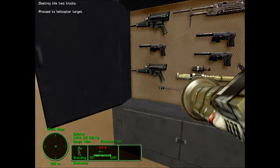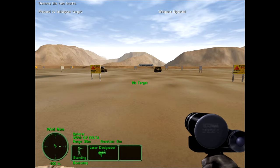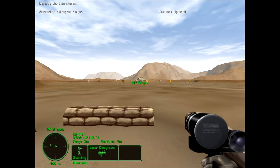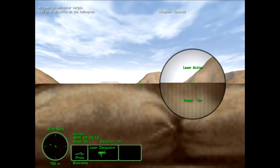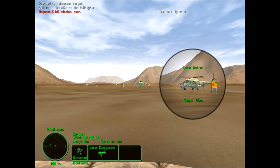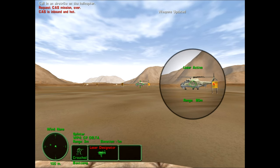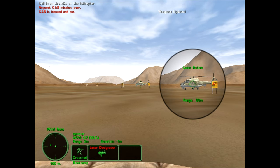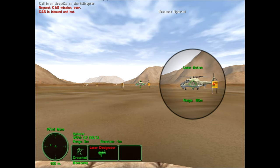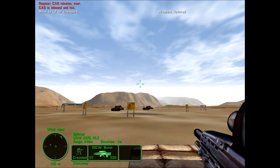Cease fire! Cease fire! The range is clear for laser. Aircraft are inbound and hot. Call in an airstrike on that target. Let's see - is this the key? There we go. Requesting close air support mission over. Target inside. CAS is inbound and hot. Now we just gotta wait our standard 15 seconds. Do they actually have jets come in? Oh, that's awesome! Cease fire! Cease fire! The range is no longer clear. Move to LZ for transport. Thank you, Mr. Hornet.